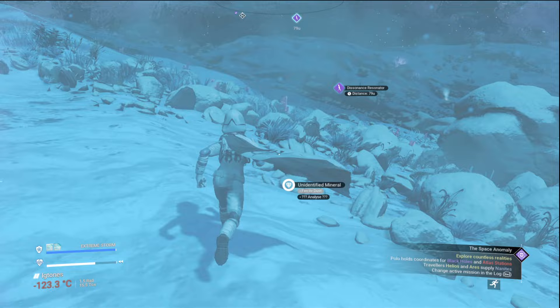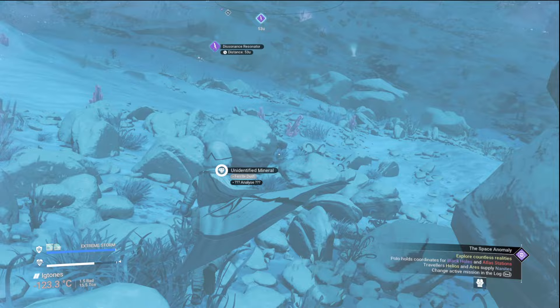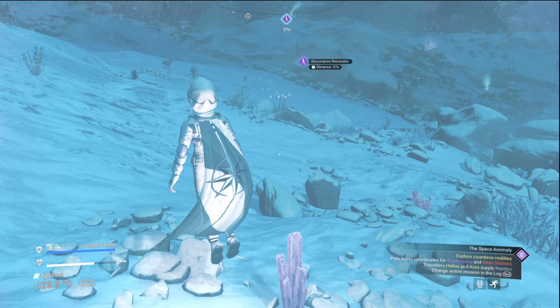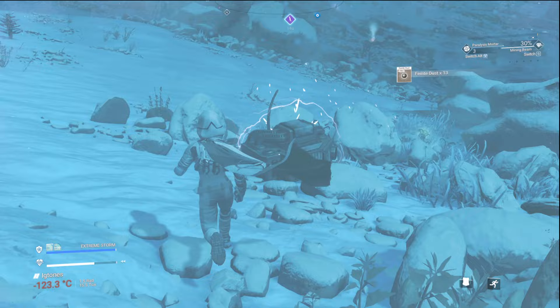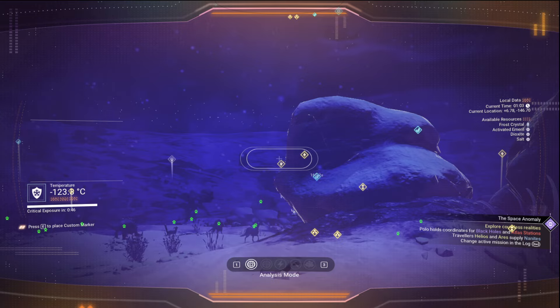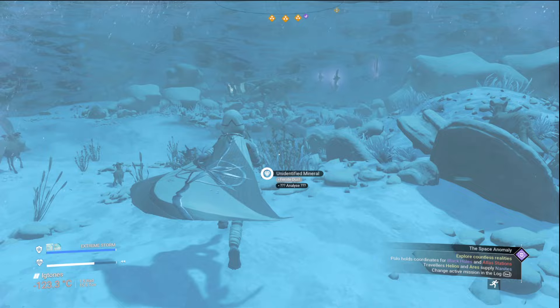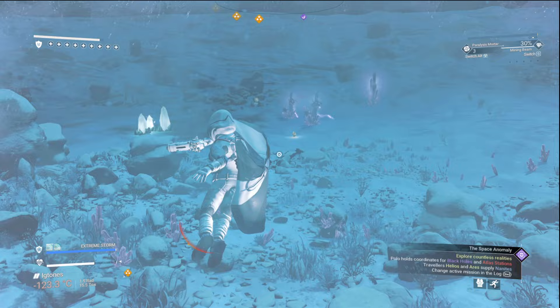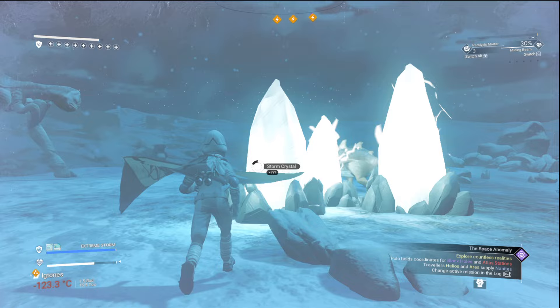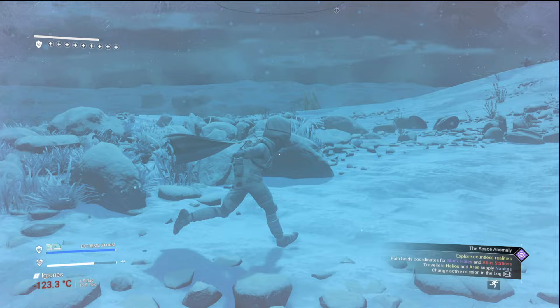Let's go over here to this dissonance resonator and see what it's got. It's already dead - I don't know why it's still marked. Let's find another one. There's some radiant shards, but storm crystals might be competing here. Evil plants of evil. But we could definitely use these storm crystals - we can use them to buy standing with one of the guilds, I think it is.